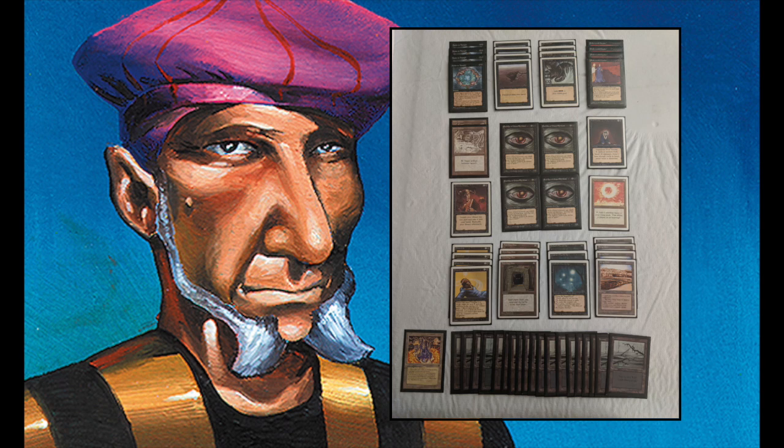Evil Eye is a creature — one black and four mana, a 3/6. When you cast it, it cannot be blocked except by walls, and it is the only creature type that can attack. So if you have two Evil Eyes on the board, you can attack with both. But if you have a Hypnotic Spectre and an Evil Eye, only your Evil Eye can attack — no other creatures can attack. It's quite interesting.